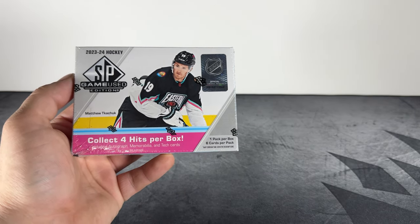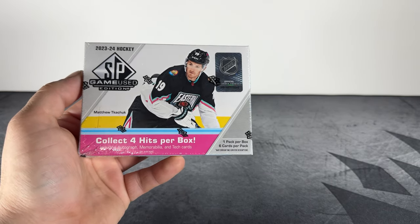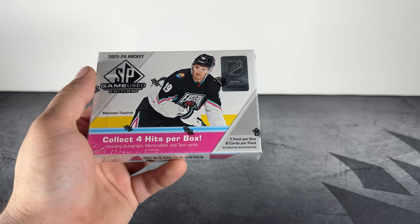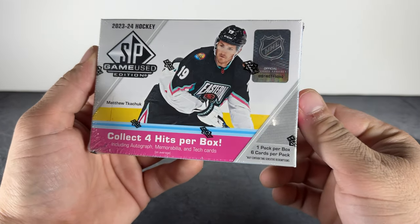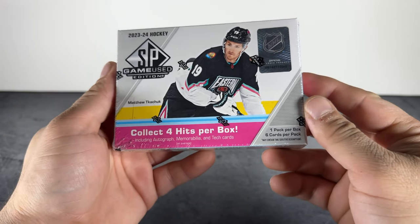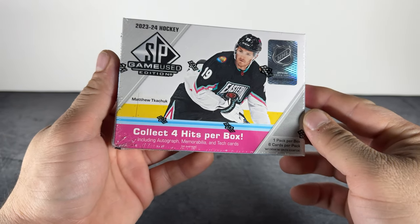Hey, what's going on everyone! Today we are opening Upper Deck SP Game Used Hockey 2023-24. This hobby box features six cards per pack, one pack per box, collecting four hits per box including autograph memorabilia.